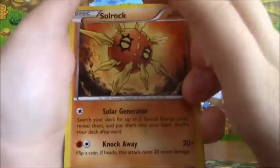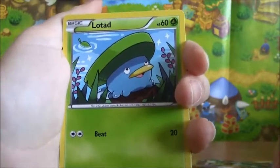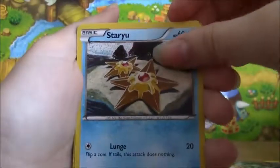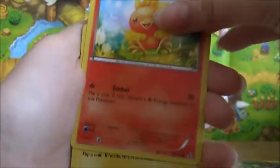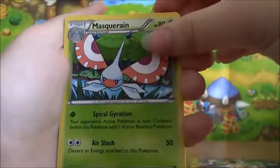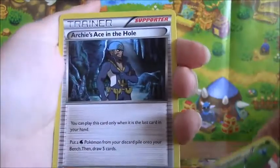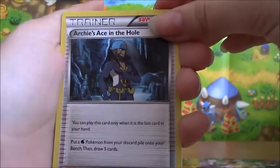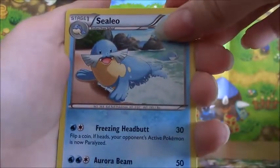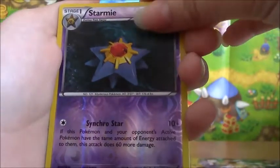I'm probably going to pronounce all these names wrong. But we've got Solrock, Lotad, Staru, Torchic, Tynamo — he is amazing. Archie's Ace in the Hole, so that's a trainer card. Sealeo, and Starmie — that is amazing.